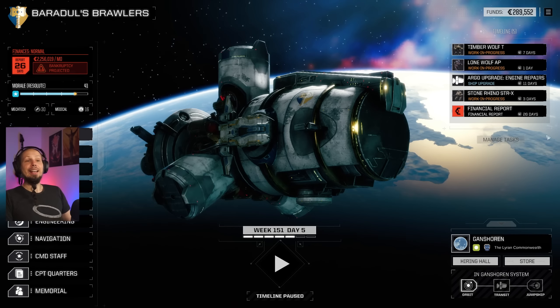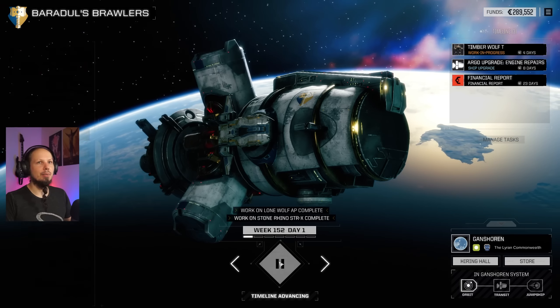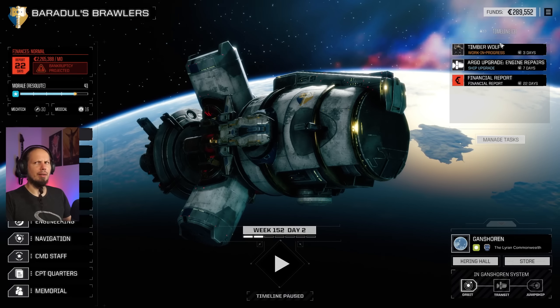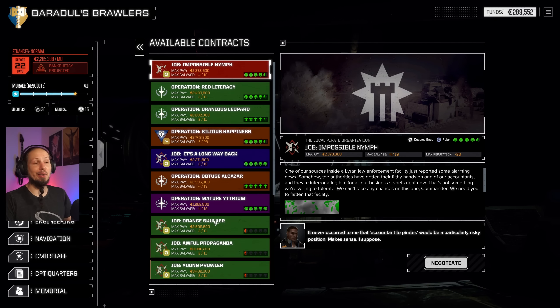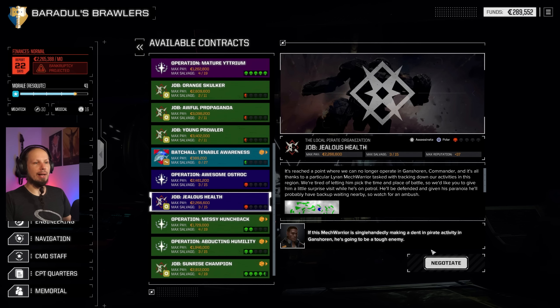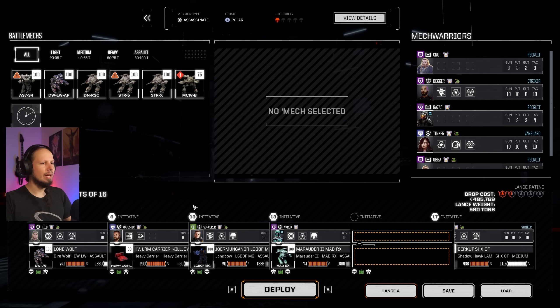Alrighty, we have the Lone Wolf, the Timber, and the Stone Rhino in repair right now. The Timber is not a thing that I need anymore — there's nothing we want to build around that guy. Let's actually drop on the battlefield and test out our RAC-20. God, it's gonna be so good. An assassination mission in the polar environment — let's do it. Against the Lyran. Hell yeah. I'm gonna take three out of twelve. That should be enough.